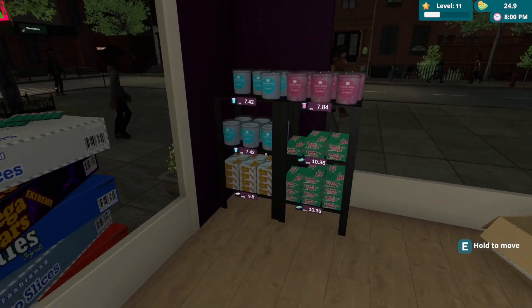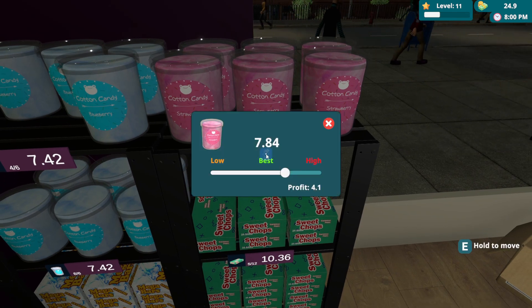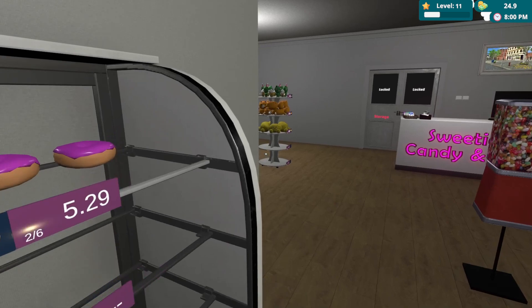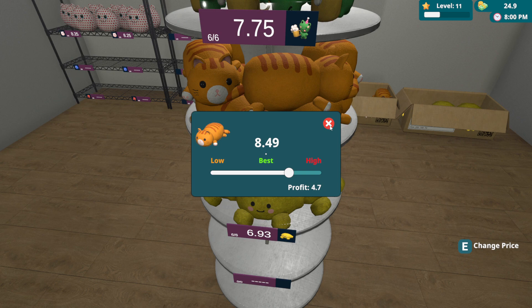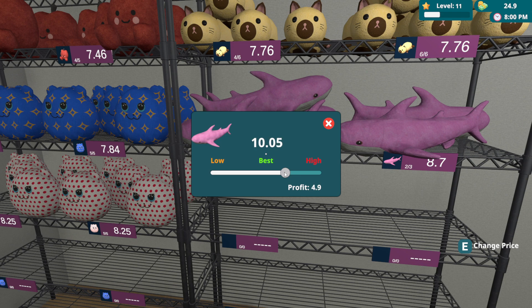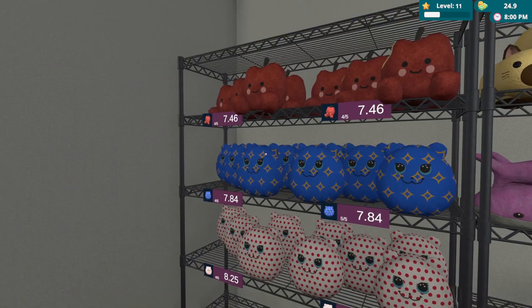We have one more box — what is this? Button candy! Let's put this over here. Let's check the prices — okay, it's good. Let's put up the donuts a little bit. Okay, the new toys — I think the best thing is to arrange them like that. There we go — what do you say boys?